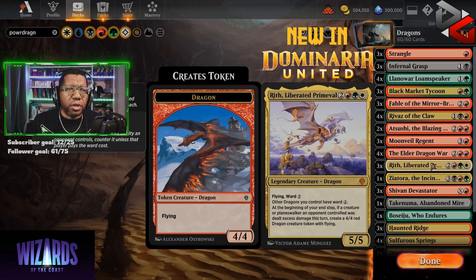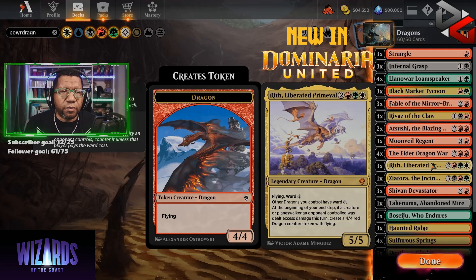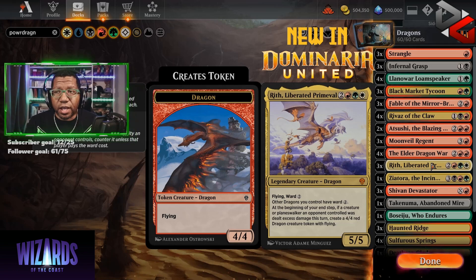Then Writh Liberated Primeval — one of the cool cards from the set I really like. It's five mana, 5/5, has flying, has ward two, and gives all your other dragons ward two. But here's a very interesting thing on this card: at the beginning of your upkeep, if a creature or planeswalker the opponent controls was dealt excess damage this turn, create a 4/4 dragon creature token with flying. Understand this is important — if you deal excess damage, period, it doesn't say from a spell, it doesn't say non-combat. Just if you find a way to deal excess damage to a creature or planeswalker of the opponent, you get a 4/4 dragon, and that dragon's also going to have ward two.